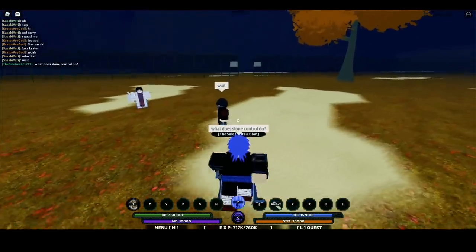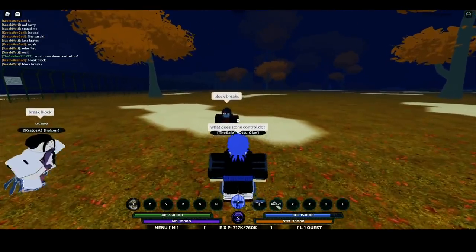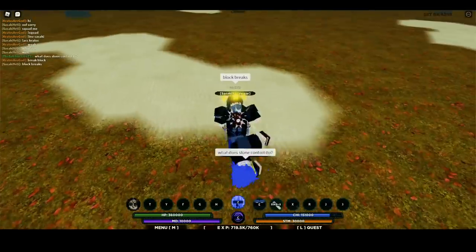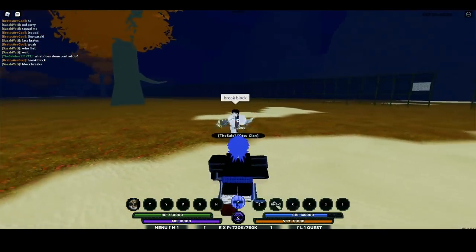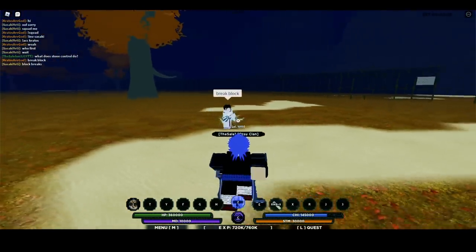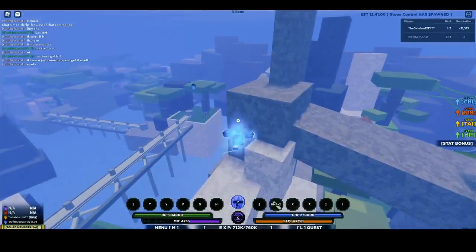My boy has shot control, which makes your weapon electric and breaks block. Stone control breaks people's block — that's pretty cool. As you can see, I just broke his block. My boy has liquid control and shot control as well. I'm about to show you where stone control spawns, follow me.